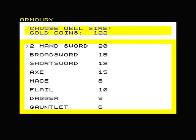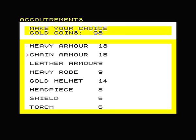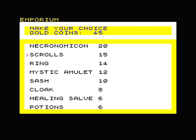All sorts of swords, weapons and armor. You get a load of gold coins, except I can't buy any edge weapons at all because I'm a cleric. So I'll have a mace and a flail. I can't have a dagger, but I'll have a gauntlet in case I want to punch somebody. And let's have some armor. I can't have heavy armor unfortunately because I'm a cleric, but I can have chain mail, I can have some leather — let's have everything. Let's have some robes. I'm not allowed a gold helmet. I can have a headpiece and a shield. Use a torch in the dungeon to show light. Then we need to buy magic. The Necronomicon is used for the heaviest and most powerful spells. I can't have it because I'm a priest, but I can have the scrolls. The other magic items don't do much.